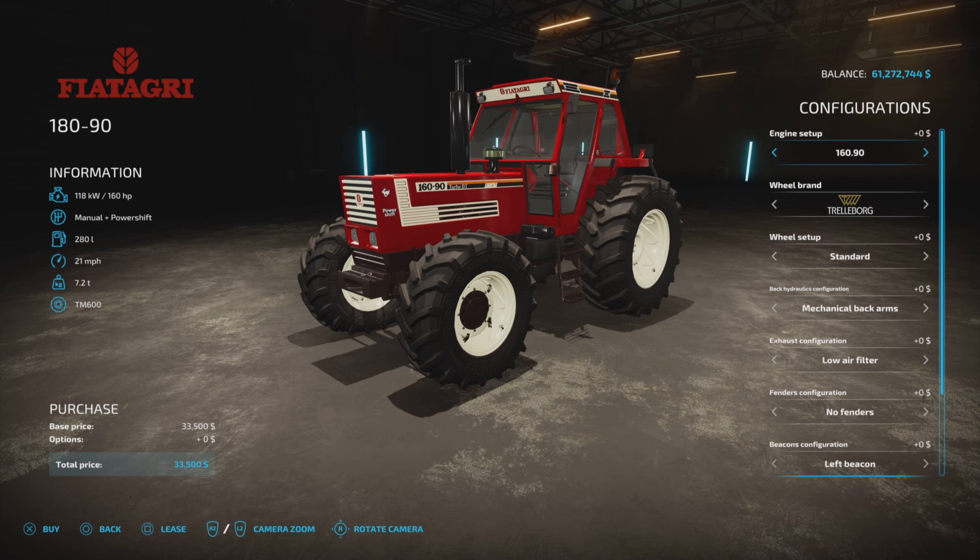For engines, we have the 160 or the 180. Both are listed as turbo. We'll kind of talk about that in a moment. $8,000 for the 180 horsepower.